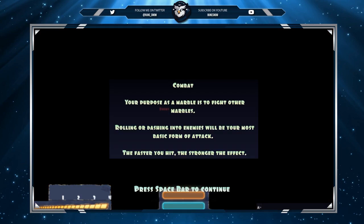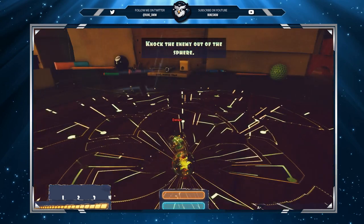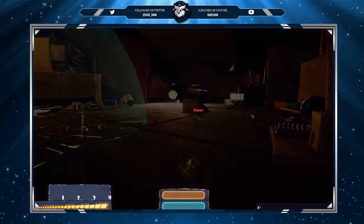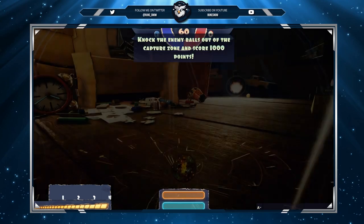Combat. Your purpose as a marble is to fight other marbles. Rolling or dashing into enemies will be your most basic front attacks. The faster you hit, the stronger the effect. Capture zones - the aim of the game is to score as many points as possible. Points are scored by dominating capture zones. The more players inside the zone, the faster the capture zone will expire after 60 seconds, or a team reaches 1,000 points.